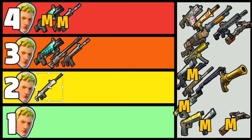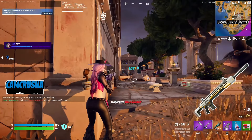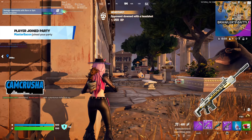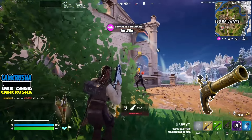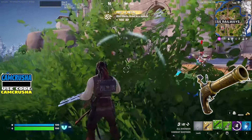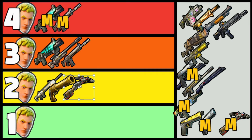Huntress DMR is 2 Jonesys for me. It's a DMR, and those weapon types have always been mid-versions of sniper rifles in zero build. That combo of the recoil and the fire rate does not really mesh together — it just doesn't work. Flint Knock Pistol is next, and I'm giving it 2 Jonesys. I know it's a classic, but it is just not good enough for zero build. I would have given it a 1, but the meme potential bumps it to 2.